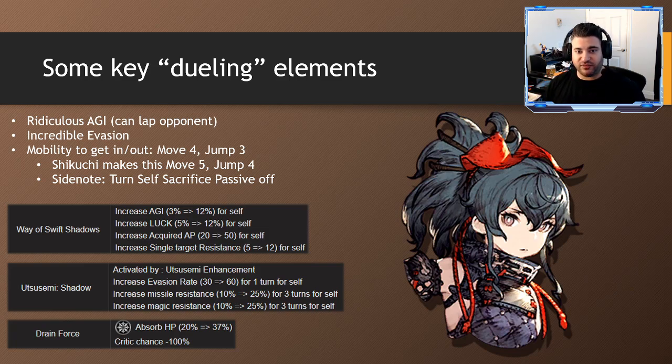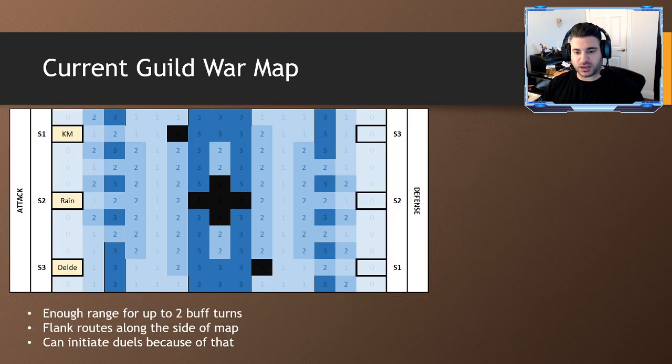That's a huge buff because those are two of the most common guaranteed hit types in the game. Finally, Drain Force is a really important part of the dueling — as you do damage to the enemy you take that right in as health, so unless you're getting one-shot, Drain Force allows her to consistently stay alive in those duels. We're going to get into all the mechanics behind that. First, we'll get into the guild war map and why it caters to Katone, where some smaller maps don't have the same benefits, but this one in particular really does. There's enough range for up to two buffs depending on how the enemy moves and how they kite.